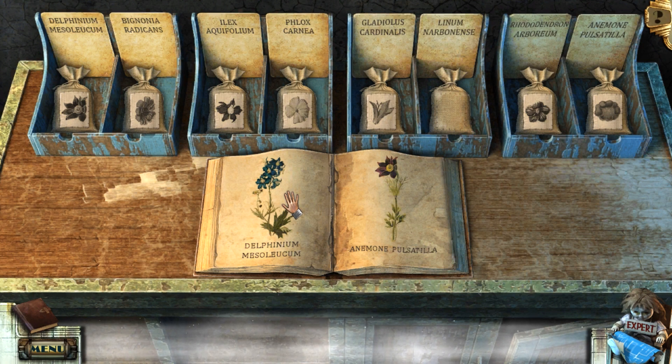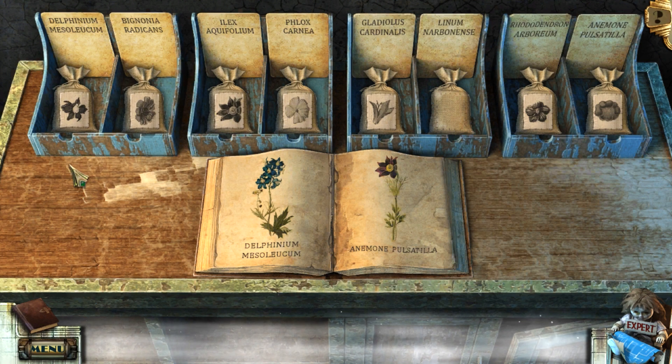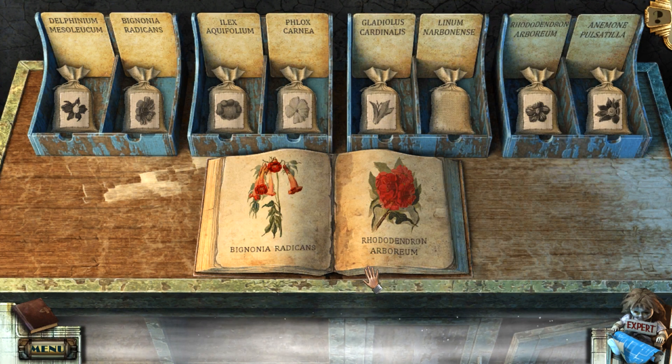Let's move on to another page. Delphinium Meso-Leocum. And Anemone Pulsatilla? Am I saying that right? They look kind of similar, but it kind of looks like it might be a copy-paste of this exact image, so that could really help. Yeah, anyway. That is that, and that is meant to be over there. Bignonia Raticans. I haven't seen anything that looks like that. So, maybe that's this. Where should that go? That should go over there.